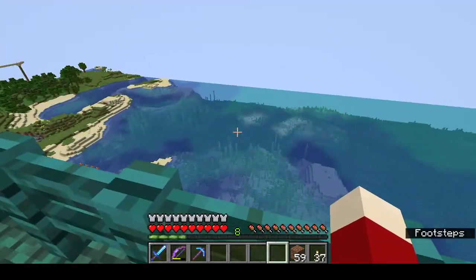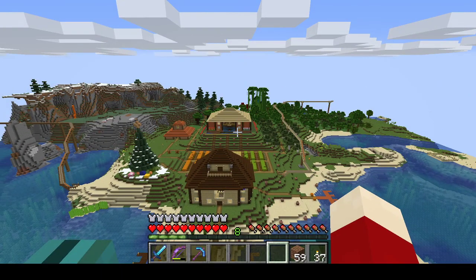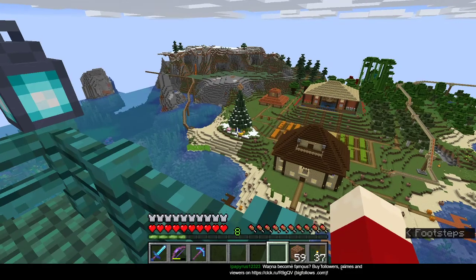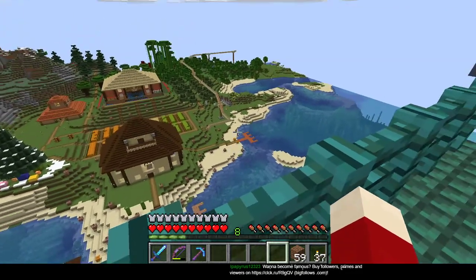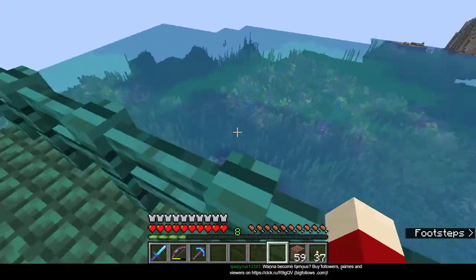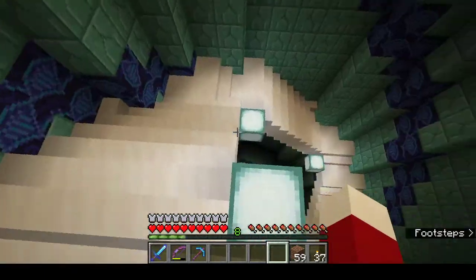Off to the south is more ocean, and off to the east is my base - that's my house, then my villager trading hall back in the distance, and the barn to the left. And there's the Christmas tree - it looks so pretty right next to the house. I have train tracks that go off in all directions to other locations. Off to the north is another coral reef. That's the lighthouse.